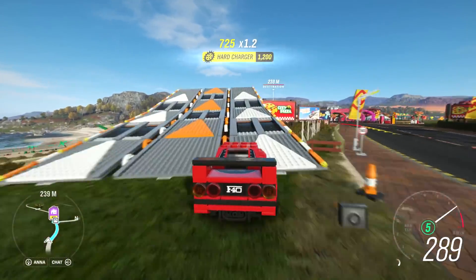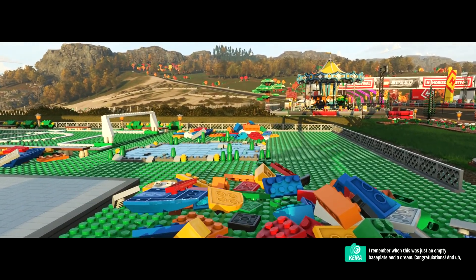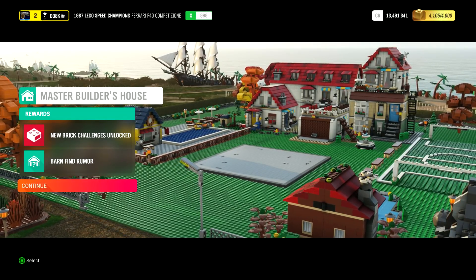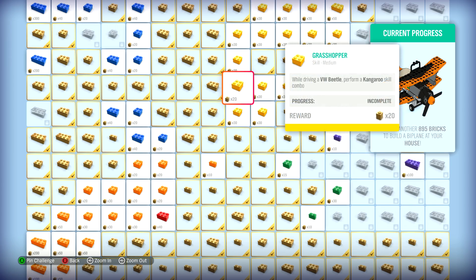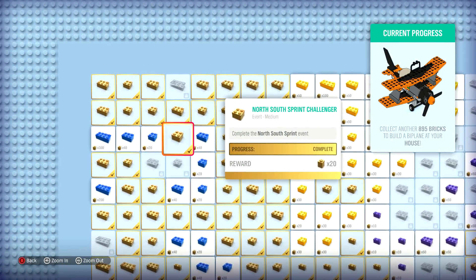Hit X, nailed it. Alright, let's build that pond. I remember when this was just an empty base place and a dream. Congratulations — may I suggest you take a picture? Now you're in with the Lego master builders. This is only the beginning. So there's a barn find rumor. Become a master builder by finishing your house. How would the master builder like to have a go at a Lego biplane? Collect another 895 bricks to build a biplane at your house. That's a lot of bricks — well I have to do that now. That's 900 bricks though.